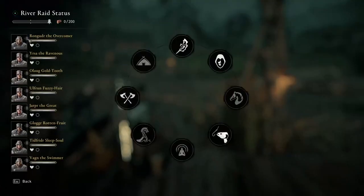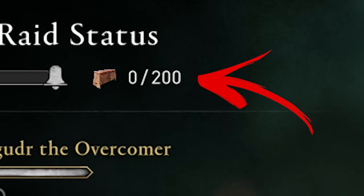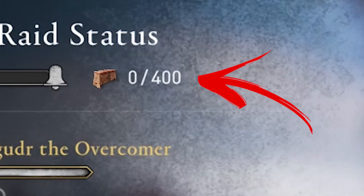Hello everybody! When you start your first river ride, you will notice that your ship can carry only 200F supply. You can upgrade the cargo capacity up to 400F.